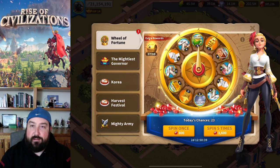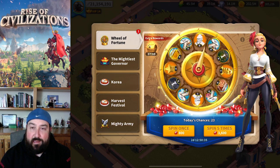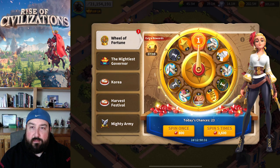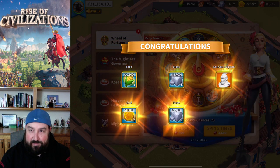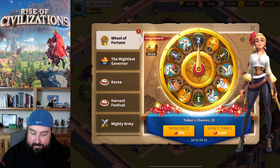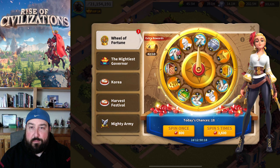I need as many universal sculptures as I can get. This one's not starting out too good — that kills me. This was probably one of the worst spins we've done so far. One sculpture is nice, but everything else I really don't need too much of.